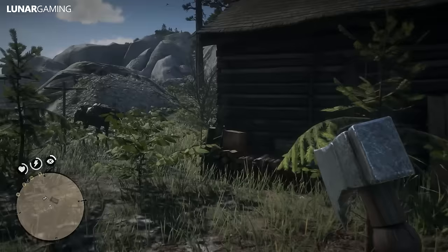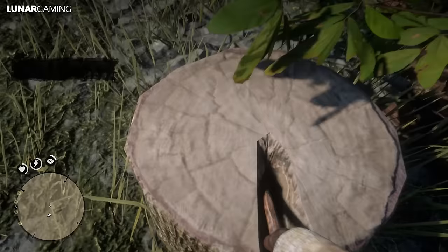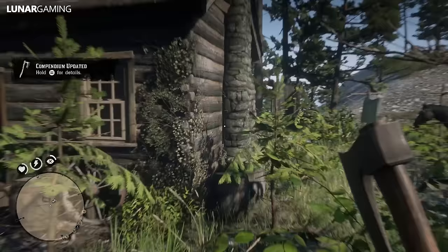The Rusted Hunter's Hatchet is in a tree stump just to the left behind the shack. A rare hatchet with a long bearded axe bit that allows for greater control when planing or shaving wood. Found in a tree stump near the Three Sisters in the Grizzlies, it has been worn by the elements over time. This hatchet can also be thrown.